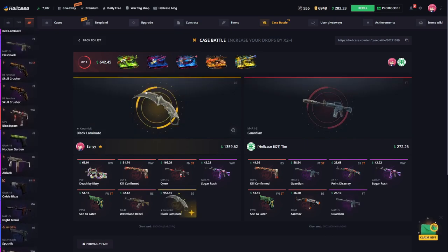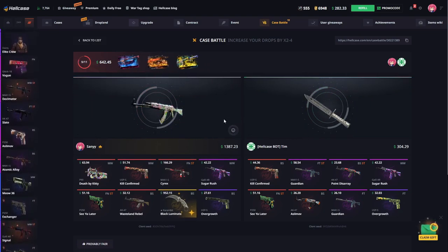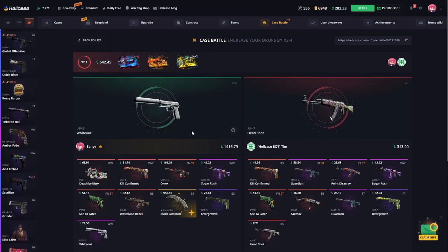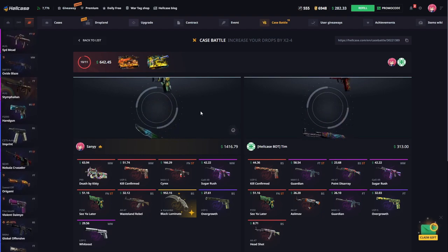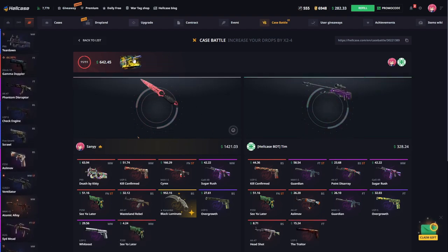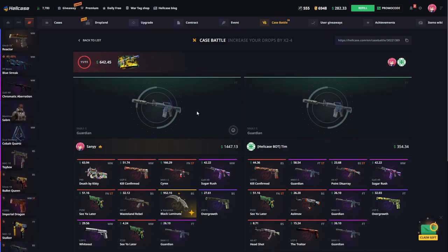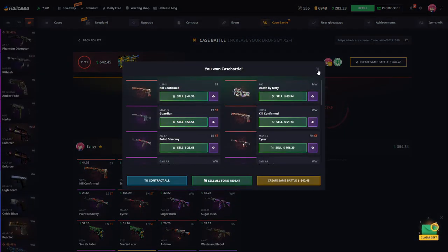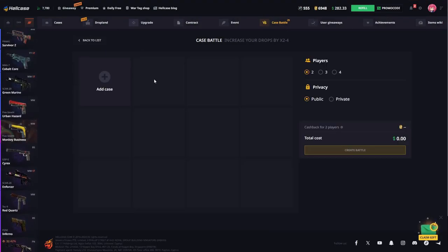We pulled out a knife — it's unbelievable today! $1,000 total. Let's have a look at what's in our last three cases. We're going fast and we're at the last case. This case is also a very nice case. I hope it sends us off with a nice skin again. We've made a nice profit here today — we've got $1,800 from this battle. So let's quickly create another battle.